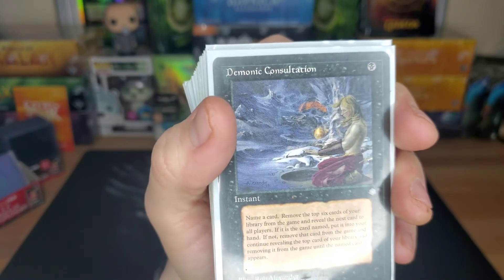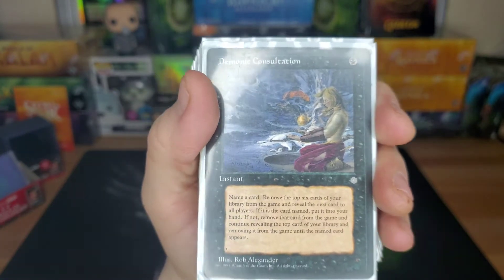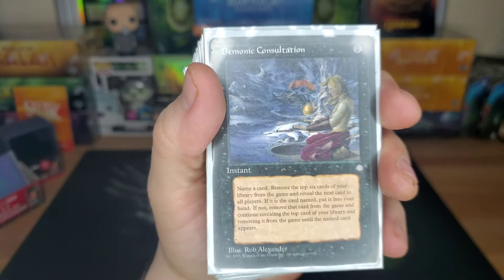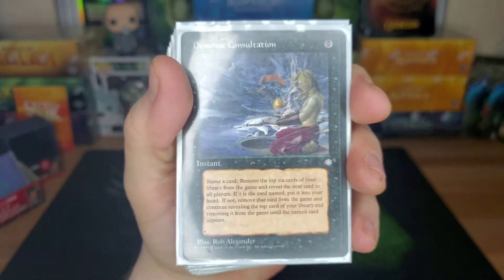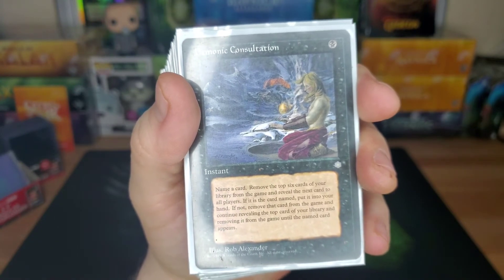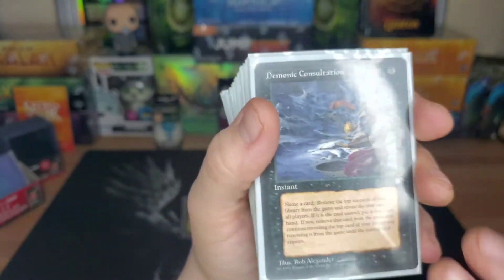Demonic Consultation — this is the one that combos with Thassa's Oracle. You pay one black and name a card. In combo form, you name a card that's not in your deck — since we don't have green or white, I'd pick one of those. You're not going to find it, so you exile your whole library. Then with Thassa's Oracle already in hand, you play it: your devotion is two, your library is empty, and you win the game. Or you can use it to dig through your library to find a piece you need.